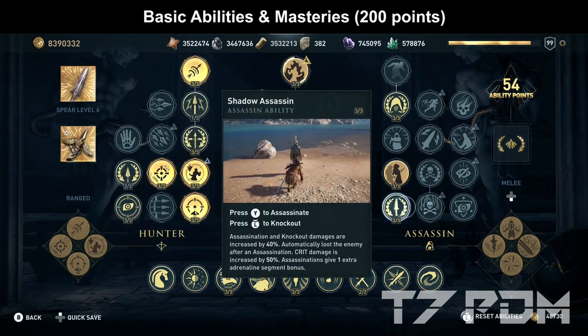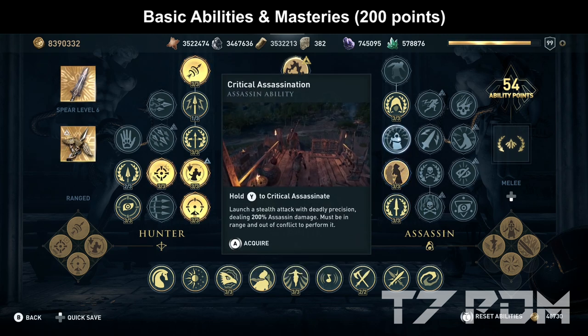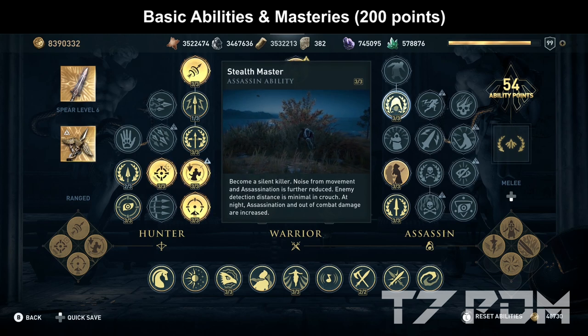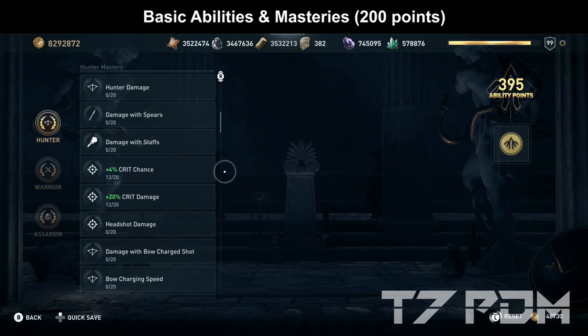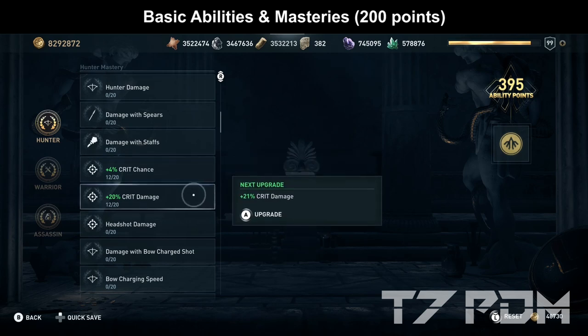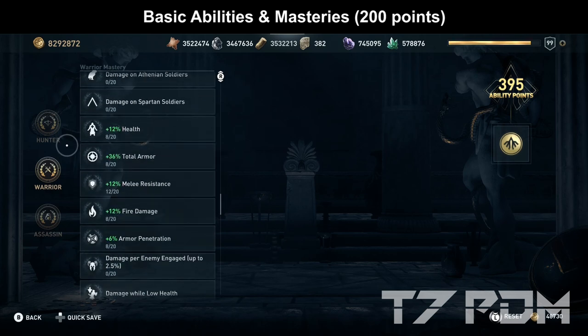In the assassin tree, go for Shadow Assassin, which gives you 50% critical damage and increased assassin damage. Pick up Rush Assassination — critical assassination is not needed — but definitely go for Stealth Master to reduce all the noises you make, your footsteps, and increase your out-of-combat damage. For the basic mastery points, which need no more than 200 points in total, you should place 12 points on crit chance, 12 on crit damage, another 12 on warrior damage, then 8 on health, 8 on armor, 12 on melee, 8 on fire, and 8 on armor penetration. If you don't have enough points, you can skip all the ones where I only put 8.